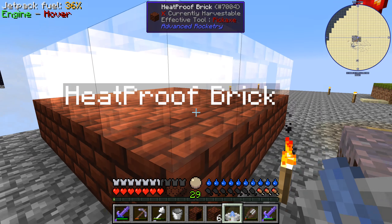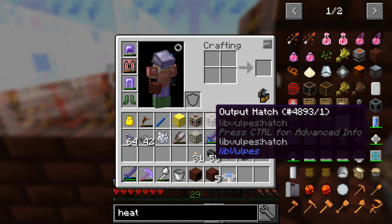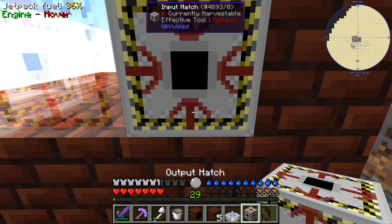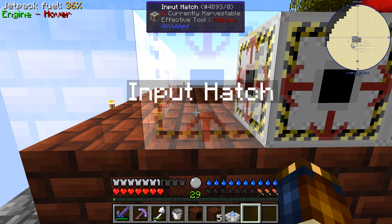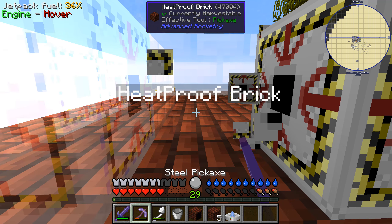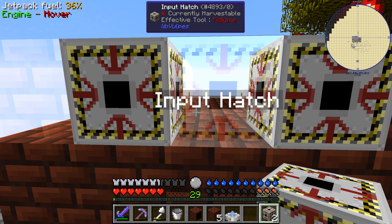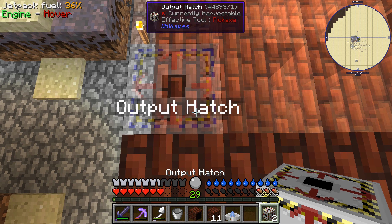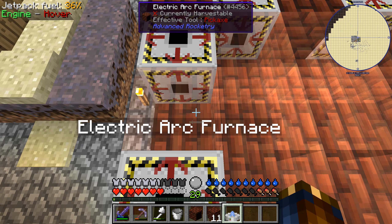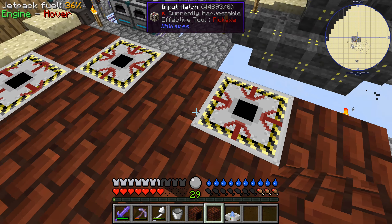Shift scroll on it. Another heatproof brick here, input hatch, input hatch, output hatch. These can be either — I've seen people do something like this. This is an input hatch, or an output hatch, or a heatproof brick. And these are heatproof bricks. So the whole thing is solid.